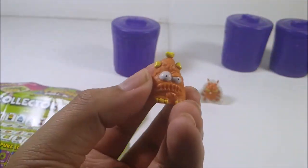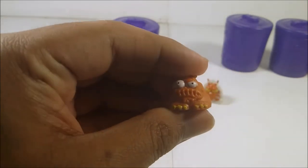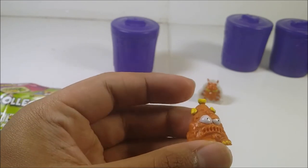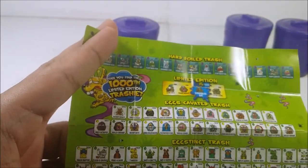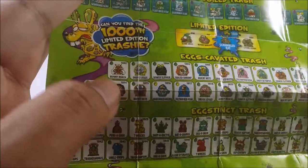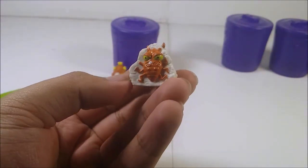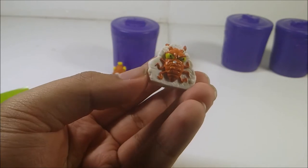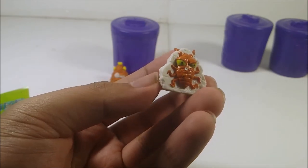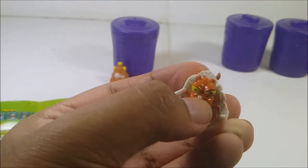So this is Dino Poop — the paint and sculpt detail on this one looks pretty good. Every trashie is squishable, though I wouldn't recommend stressing it too much. Pretty cool and pretty disgusting. Next we have another one — it looks like it will be from the cave trash category. We have number 1002, Runny Roach. It's a cockroach stuck on a piece of cave, and it looks pretty good. I hate cockroaches, but this one looks very pissed off.